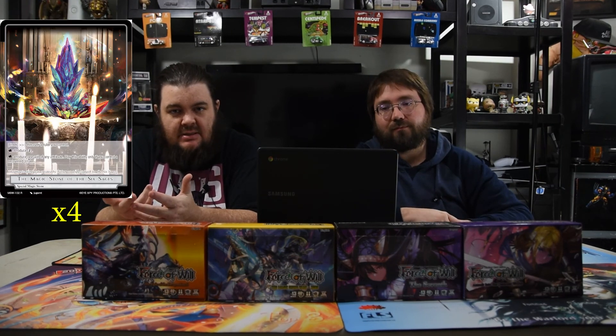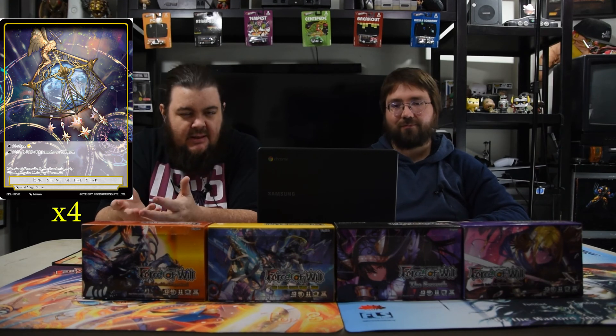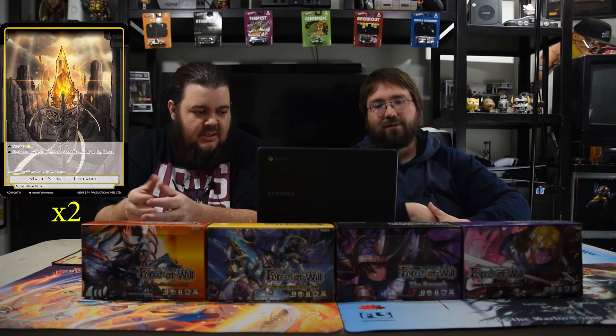The magic stones are really simple. We're playing Magic Stone of the Six Ages to have the black needed for the deck. Otherwise it's all white stones — we're playing the Epic Stone of the Star, which produces white and lets you put a +1/+1 counter on it, mainly so Aborazuki can take it away — better than a basic stone since it literally does something for you. We also have Amadeus, the Holy Crystal, which adds white and gives an extra mana of any color if you're playing against devil rulers. Overall the deck seems really fun and we're going to see what it can do.